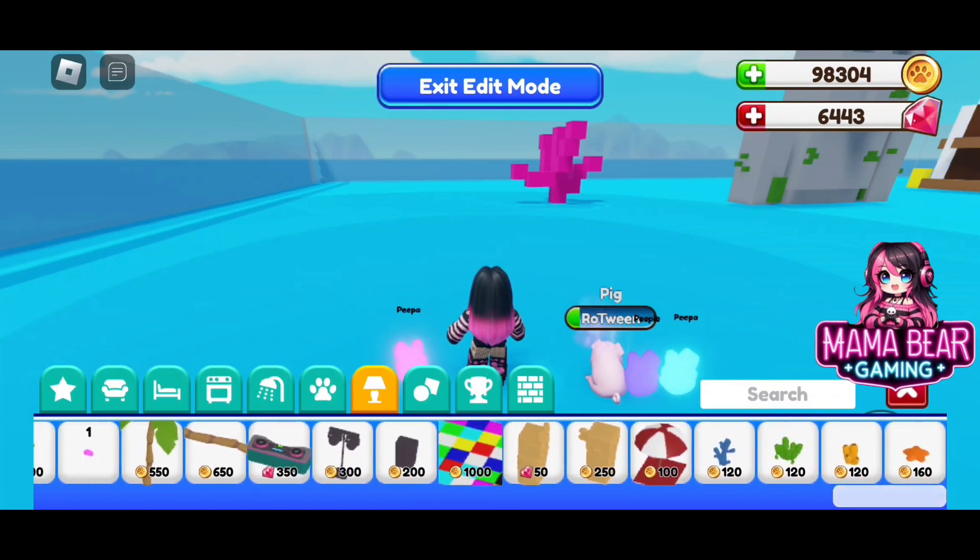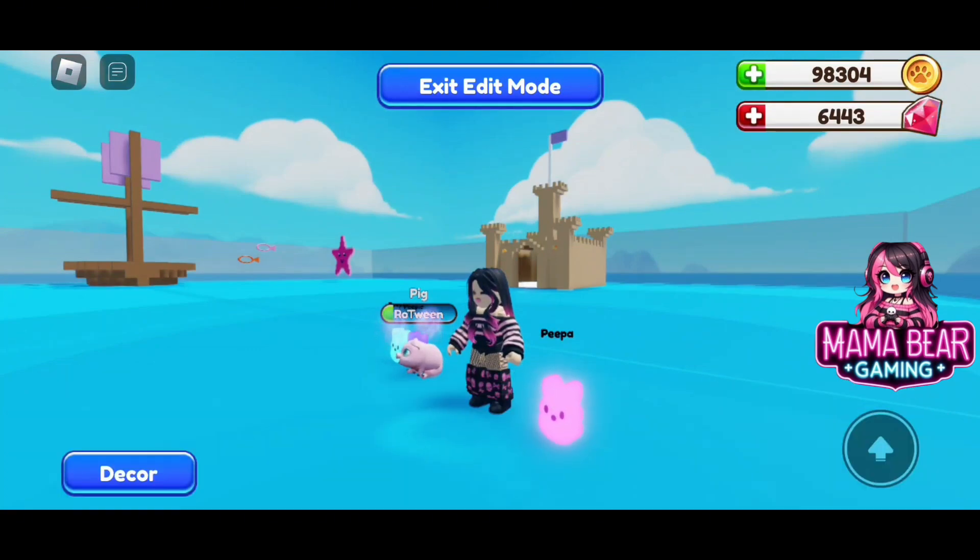We also have those little tiki guys that you can see on the beach. One's for 50 gems, the other one's for 250 gems. We have the beach umbrella and towel for 100 coins, and we have some various coral for 120. This is going to be great in this build, guys. I'm excited.